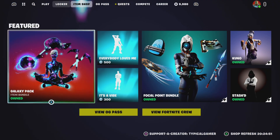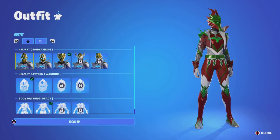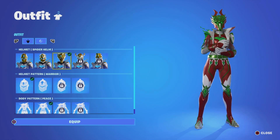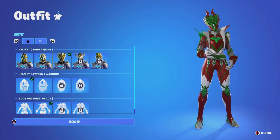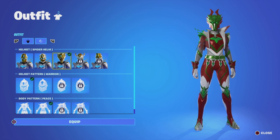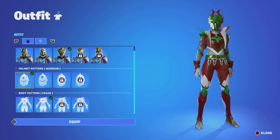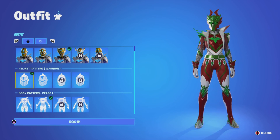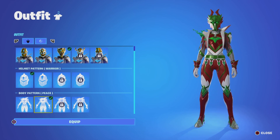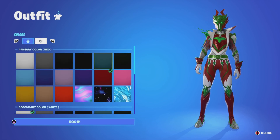Anyway, hope you guys enjoy this video, let's get right into it. Go over to the Special Knight and let's get it done. You want to use the spider helmet — you should already have it unlocked. Set the helmet pattern to Warrior and the body pattern to Peace.